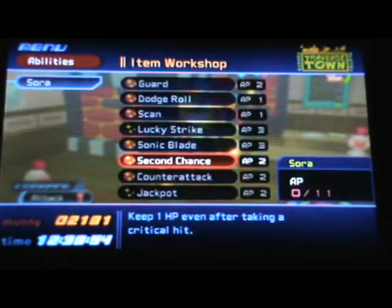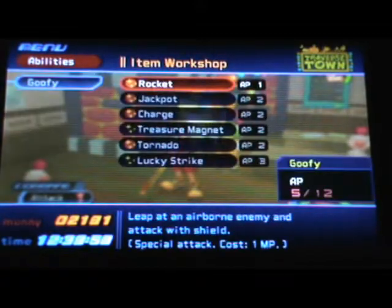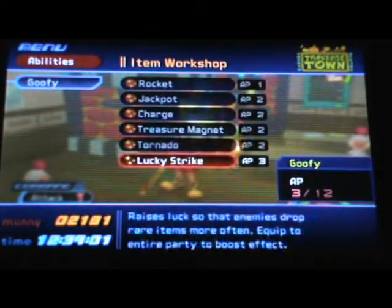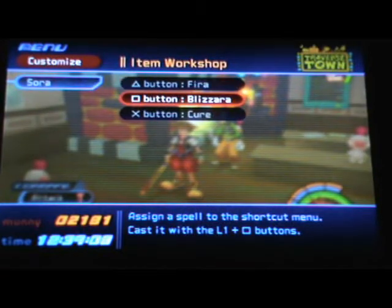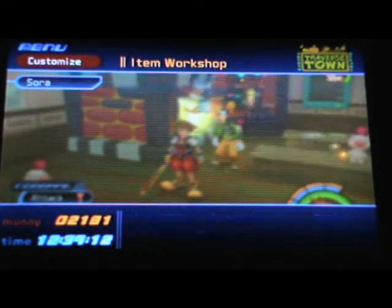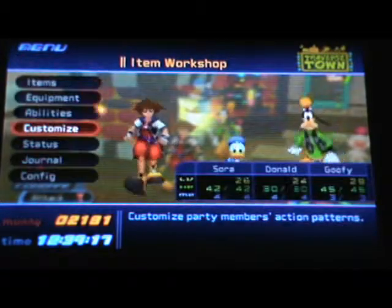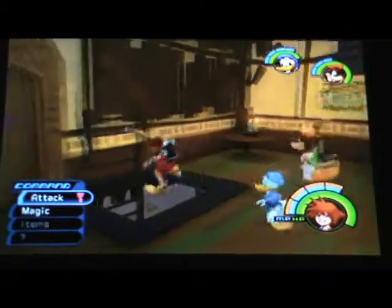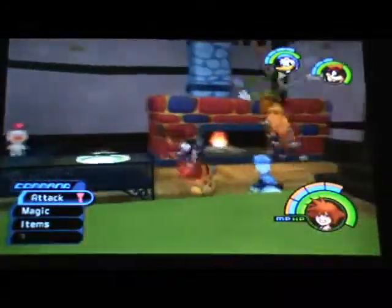Let's check out the abilities. Oh, Goofy rose five — wow, so I can actually add everything on Goofy, which is pretty cool. Anytime you get anything, you get more stuff. Also, I've been meaning to do this for a while: I'm changing Aero to Blizzara, because Aero is actually very useful — and I mentioned this in one of my videos. I contradict myself a lot sometimes.